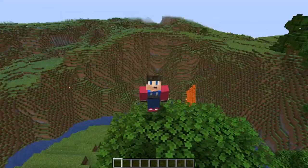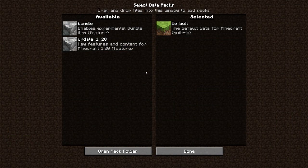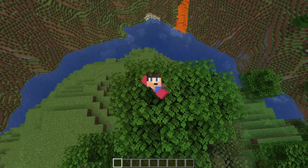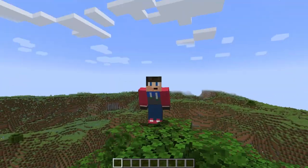First, we are now seeing the option to enable experimental features through built-in data packs. I don't entirely know why they did this, especially since these snapshots are experimental anyways.